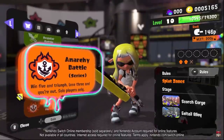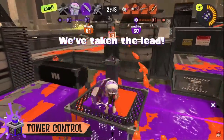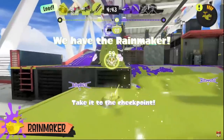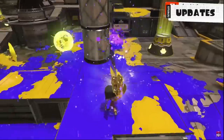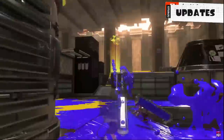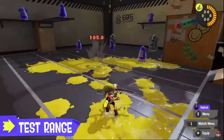Rotations are back — I'm not happy with it. We have the modes back: Splat Zones and Tower Control are basically identical, I can't tell any changes, so they seem very similar. Rainmaker, on the other hand, has checkpoints now. It's worth noting the UI shows you have the Rainmaker as your special on the top of the screen, which is amazing. I really like the checkpoints — it fixes Rainmaker being too fast without slowing down the mode too much. On Undertow Spillway we can see two checkpoints on Rainmaker, and you only have to go through one of them before being able to score, which means you have options on some stages.